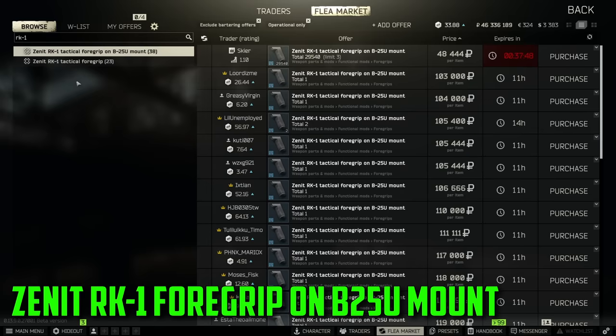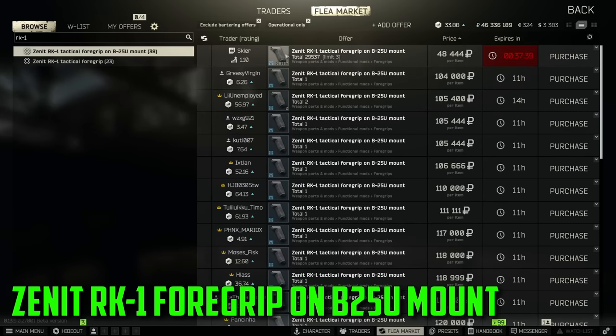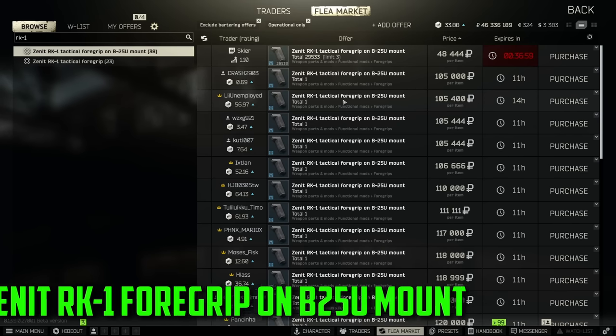Next up is going to be the Zenit RK1 tactical foregrip on the B25U mount. This one should come as no surprise — I believe they locked this foregrip behind a quest after the update a couple months ago that added a bunch of Streets quests. As you can see, this is already an expensive foregrip to buy from the trader, but if you find one in raid and manage to get out with it, you're looking at around 105k. This is another one of those one slot items, and if you manage to get out with it you're looking at a good bit of money.